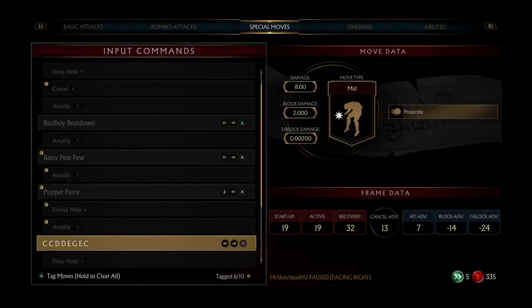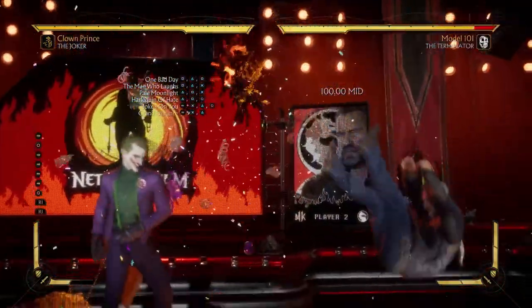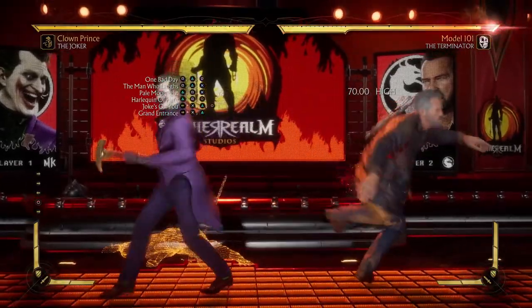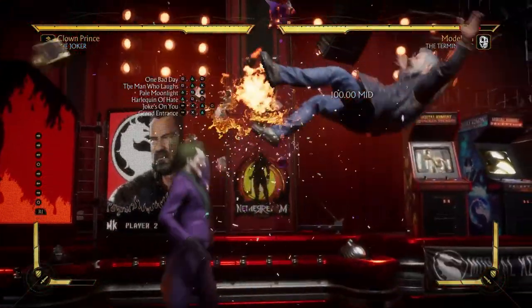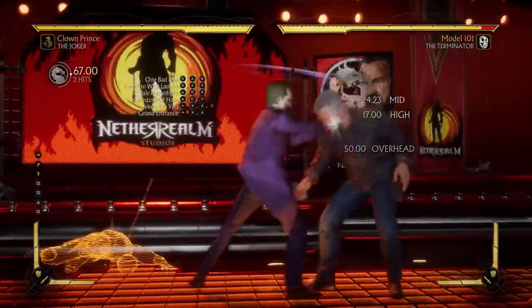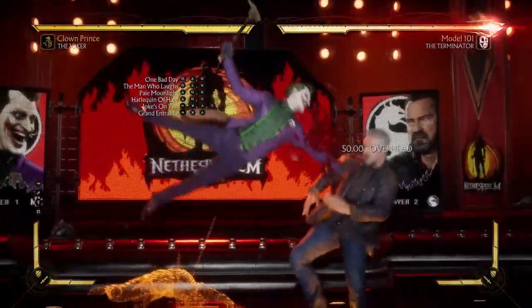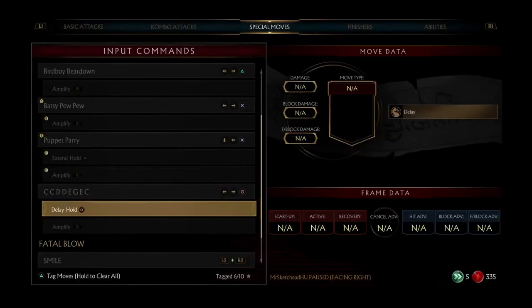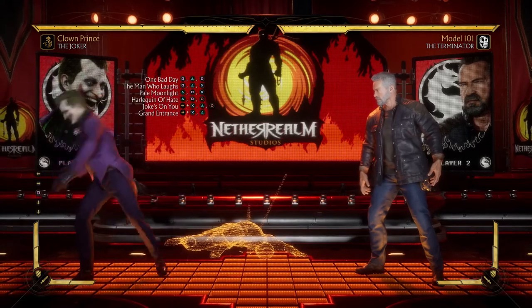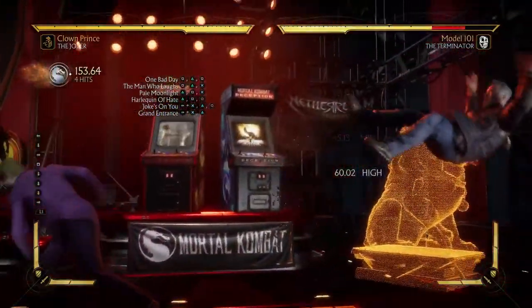And we have CCDDEGE — this is the move that nobody wants to pronounce. Is that what that is? I was kind of expecting something a little more flashy. You can delay it — whoa — and then okay, at least it's a mid. It doesn't look like that can combo, but this one does. This is not actually a launcher though. The cancel is special as well, so that's the special part of this variation.